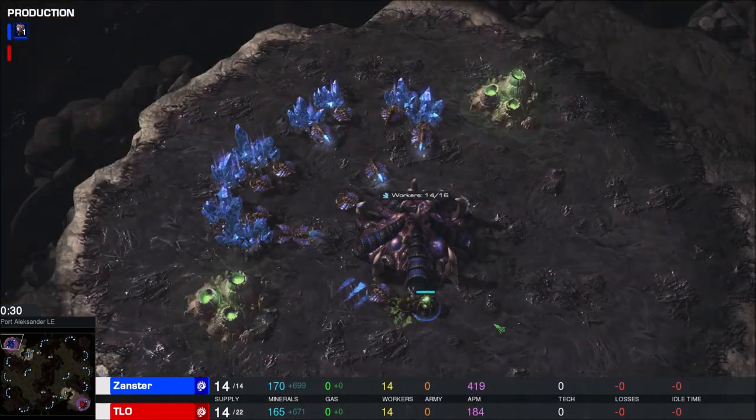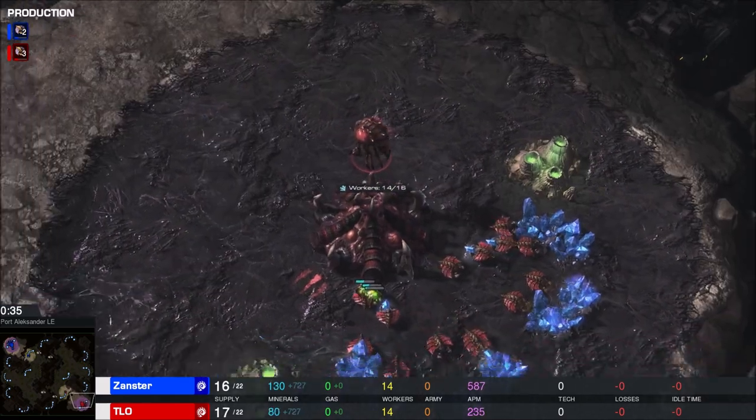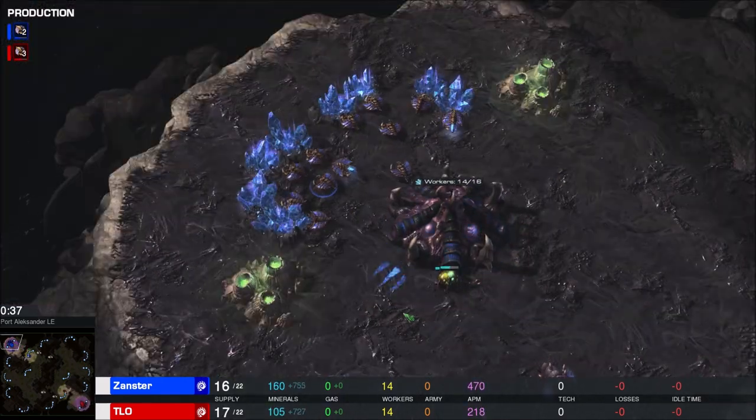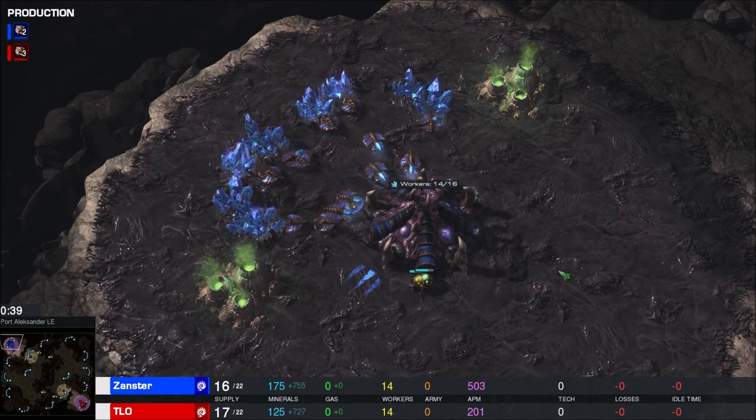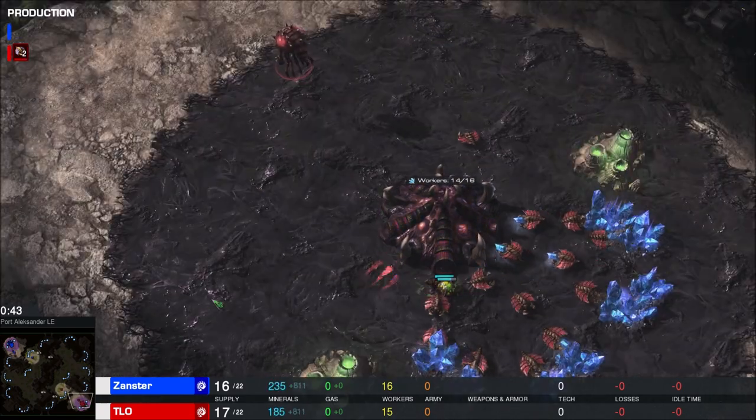And in the top left hand corner it is the blue Zerg player, his enemy, Xanster. Pretty fantastic player too - both of these EU Zergs right in that echelon of players who play Zerg in the EU, GM pro level stuff.